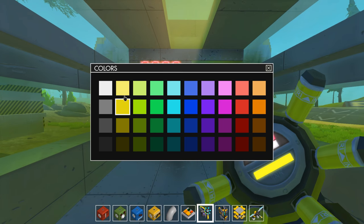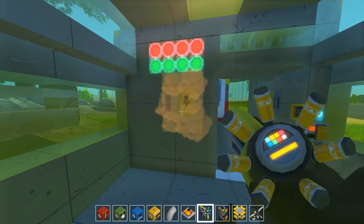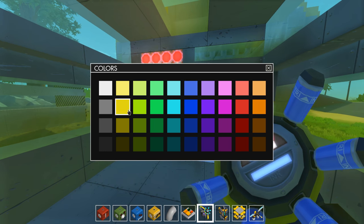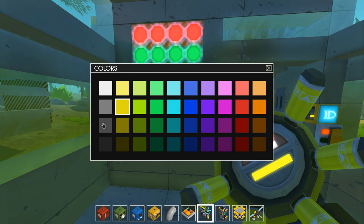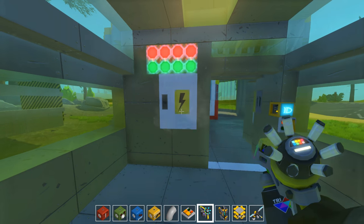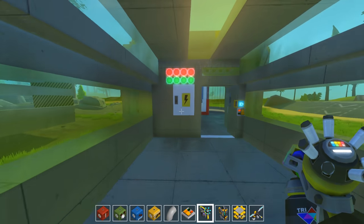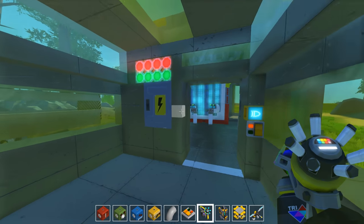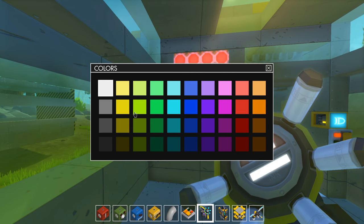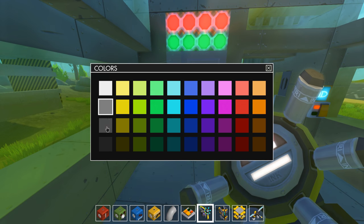I'm gonna paint this — where should I set everything up? I don't know, I was thinking about it here. It's your choice man, it's your life. I'm trying to paint this, but it obviously isn't gonna stay this color because it's ugly. What do you think about the main thing? Don't worry, it's fine.